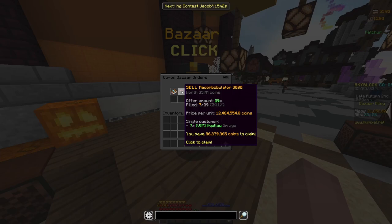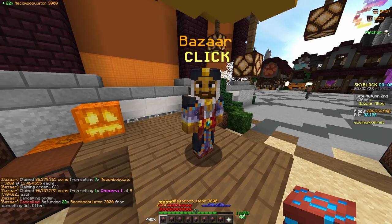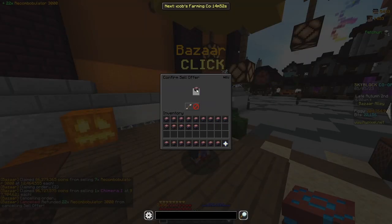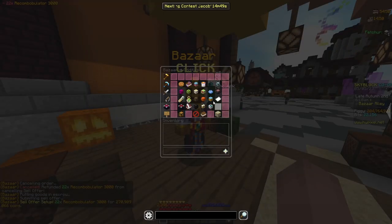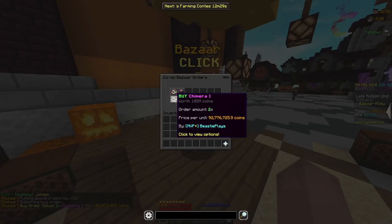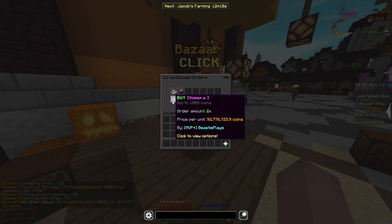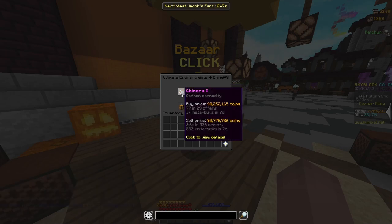I also got 7 of my Recoms to fill. I have over 200 million coins in my purse and also 270 million coins worth of Recoms still to sell to the Bazaar. I'm going to put in another buy order for two Chimera 1 books and hope they fill relatively quickly, and in the same time I'll try to get this Chimera 1 book to sell and the rest of my Recoms to sell. I should be getting Chimera 1 to fill inside of a buy order a little bit quicker than in a sell offer. Before, I was able to get those books to buy and sell within about a 10 minute span, so even if it takes 10 minutes per flip I should be able to sell about 6 books in an hour, making me 27 million coins, which is really good.